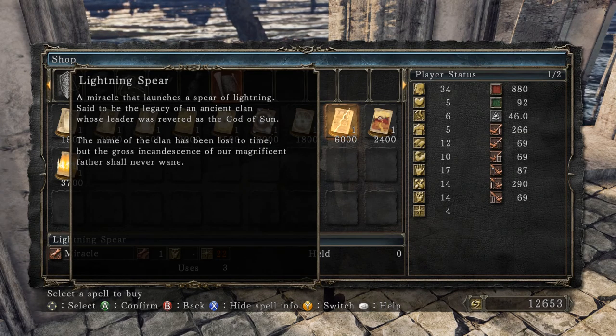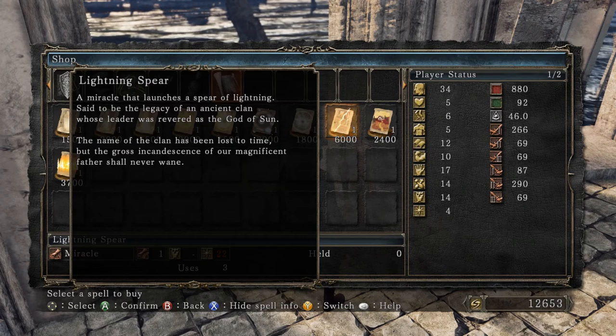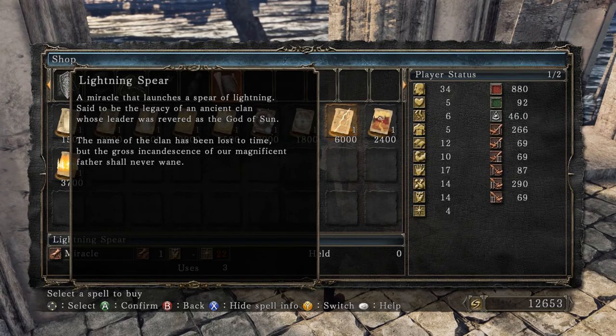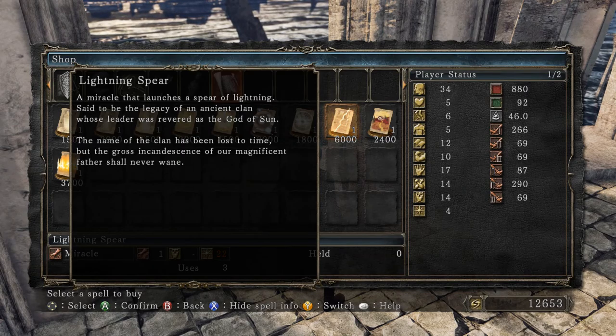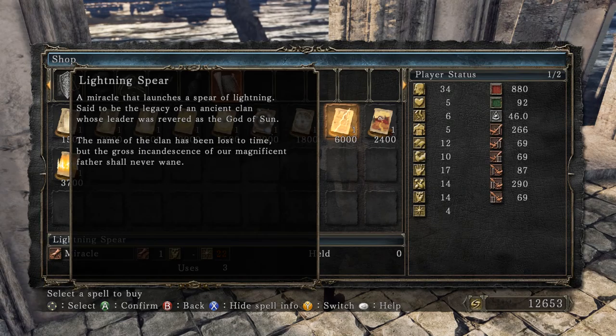Lightning Spear — a miracle that launches a spear of lightning, said to be the legacy of an ancient clan whose leader was revered as the god of sun. The name of the clan has been lost to time, but 'the gross incandescence of our magnificent father shall never wane.'